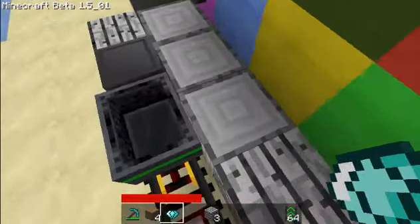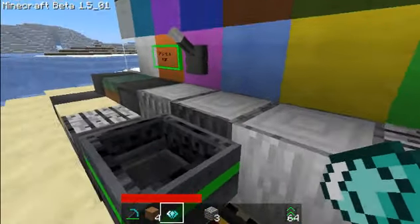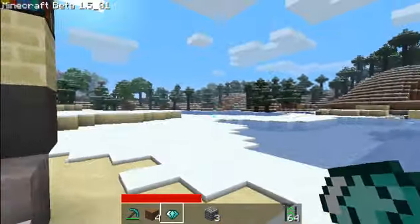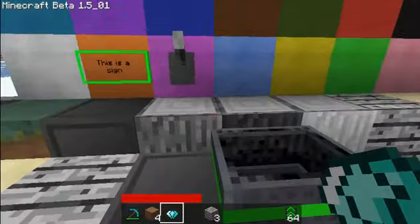Sand, wood — got to come down here for this one. This is a birch tree. That is the dark trees that you get in the snow biomes — you know, the really tall ones, I don't know what they're called. That's a normal tree.